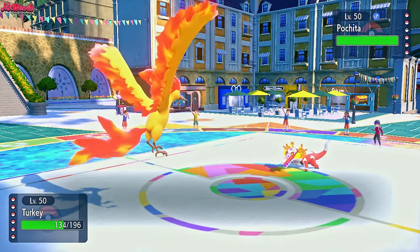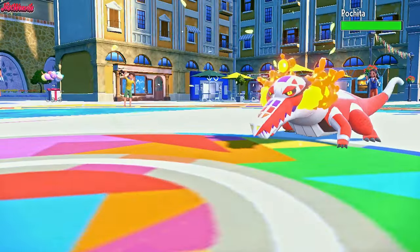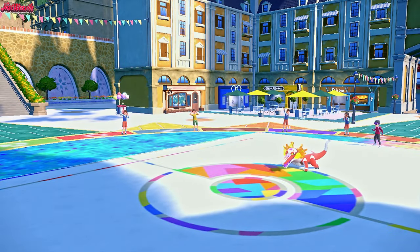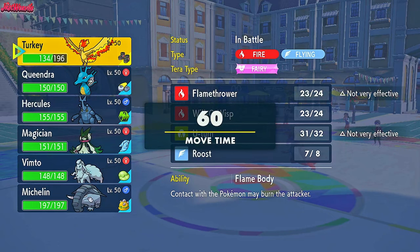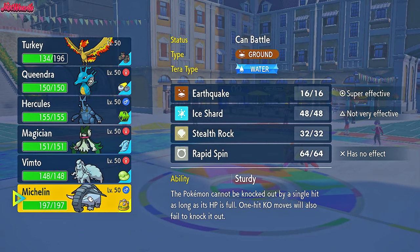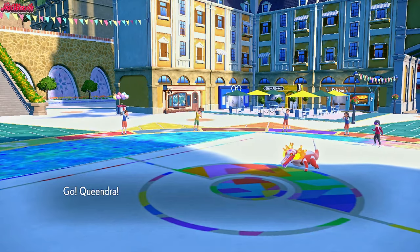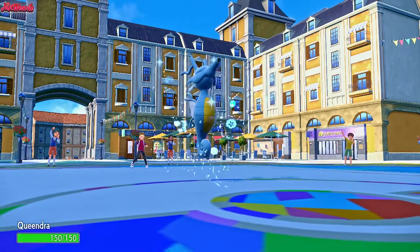So I'm going to go for a U-Turn now and get on out of here. But the real question is, what do I actually switch into this thing? Skeledirge is a real big threat right now. Do I have a switch-in? I guess I have Kingdra — yeah, let's go Kingdra. Kingdra can take care of the Skeledirge no problem. So we'll bring Queendra the Kingdra.